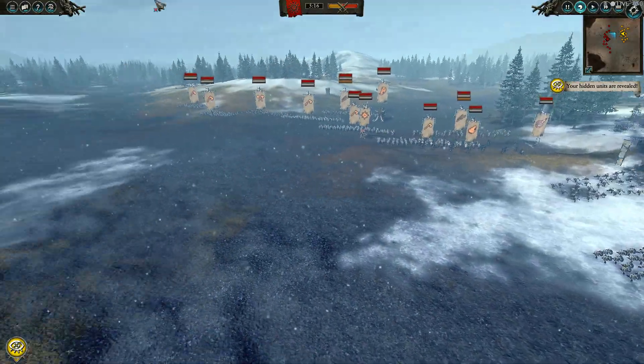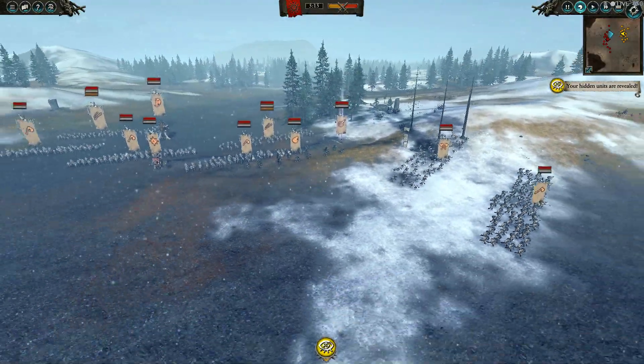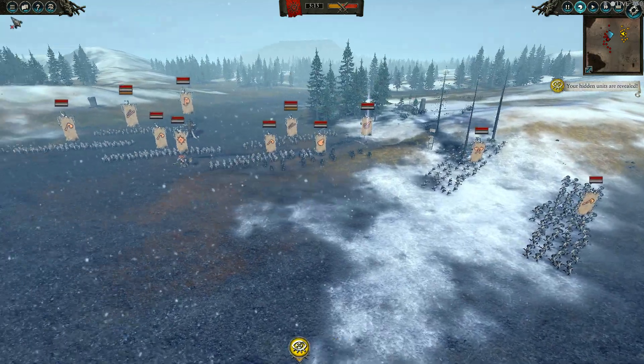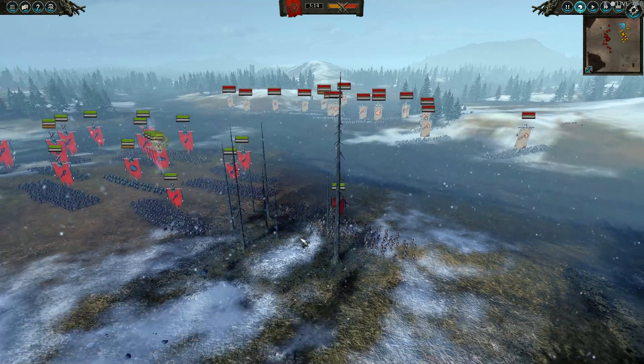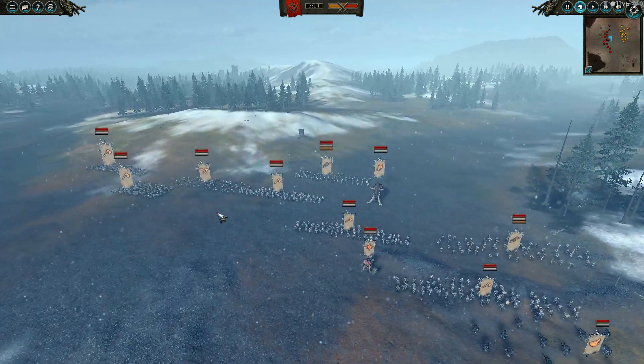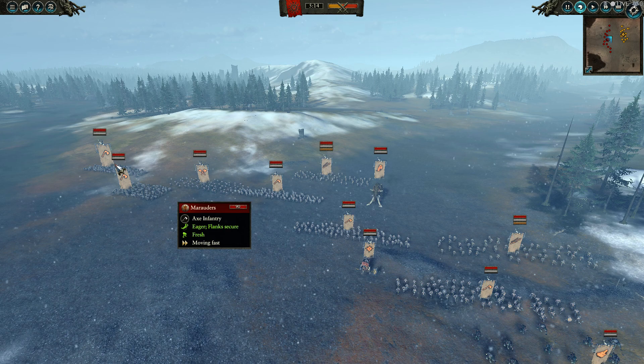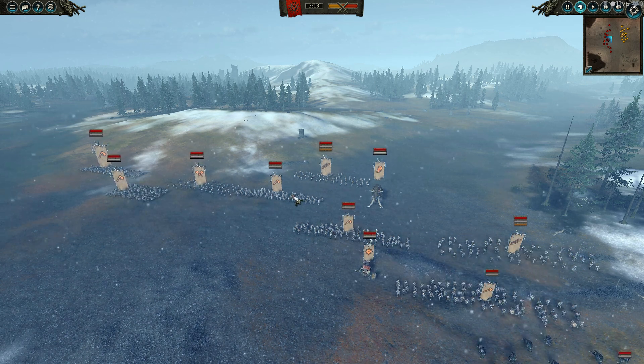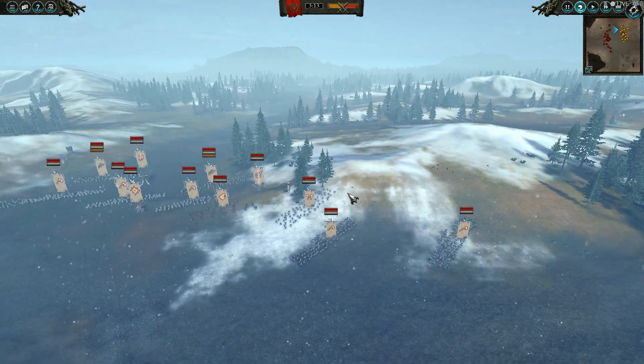My opponent meanwhile brought an interesting list — one I didn't expect, and I think it was actually a good idea. A lot of Marauder Champions, some Marauders on the flank, some Berserkers — I was expecting just a ton of Berserkers. I also brought a couple of Storm Vermin sword-board to deal with Berserkers. But instead of bringing a lot of Berserkers, he brought a lot of Marauder Champions — three of them, so interesting choice, I didn't see that coming.